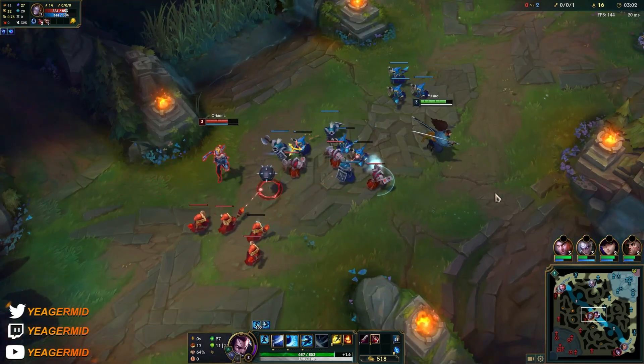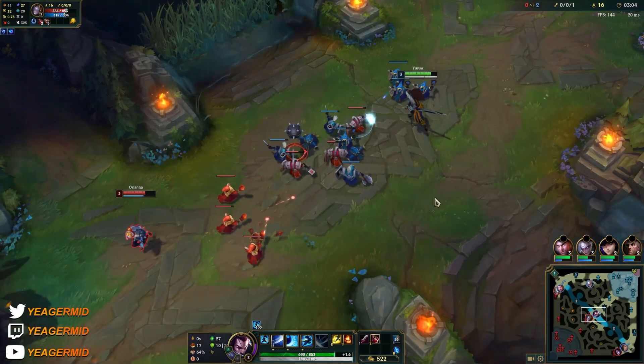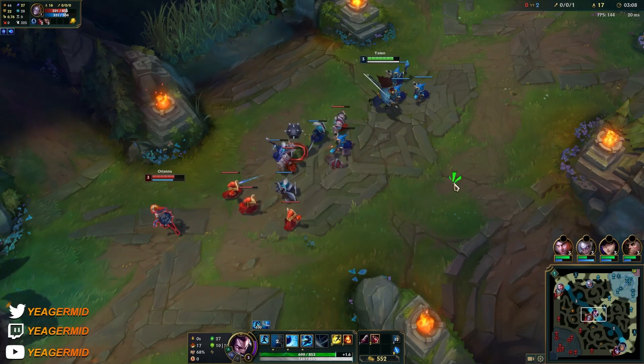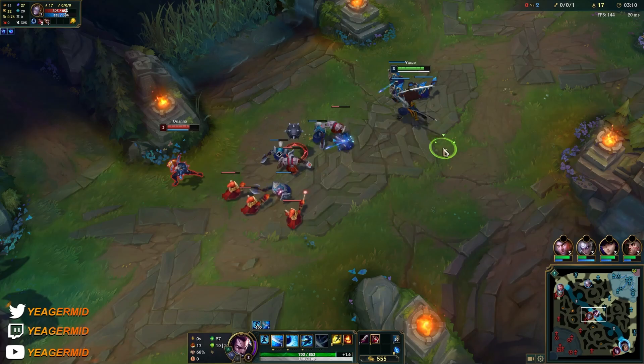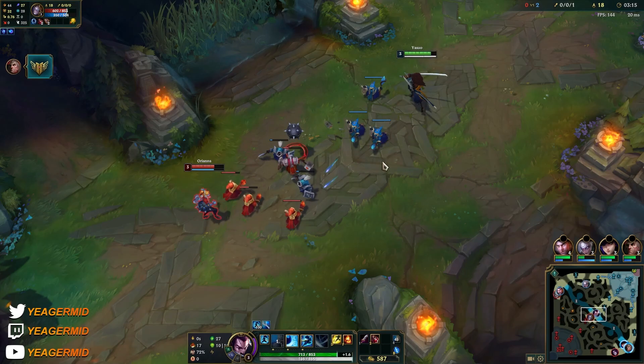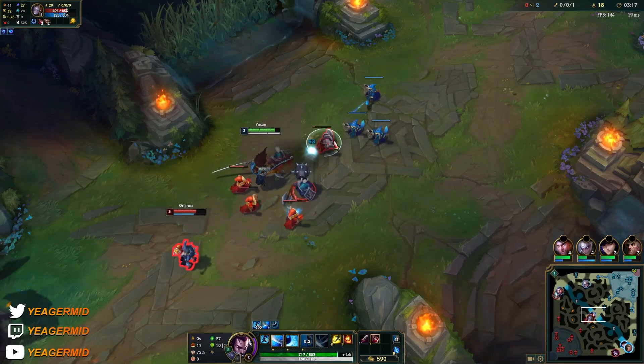The wind wall can stop her Q — but it's not going to make it disappear. It's just going to make it stop right in front of the wind wall. So you can use that to block her Q once, or more times, depending on how she uses it.